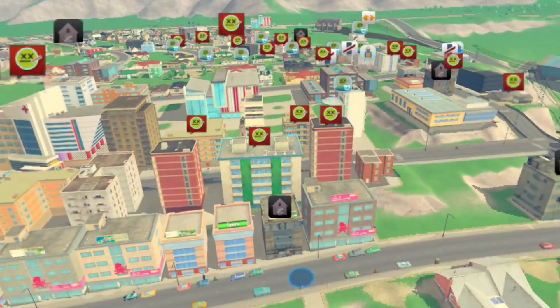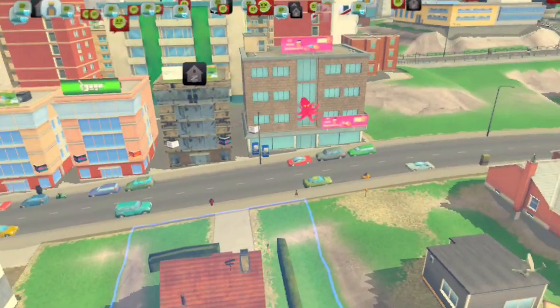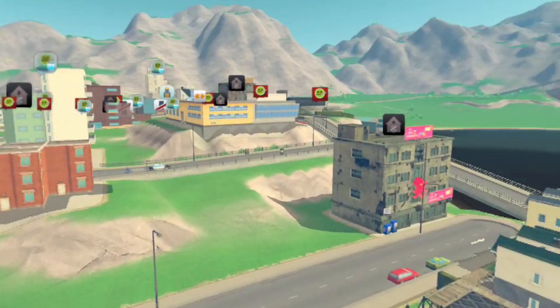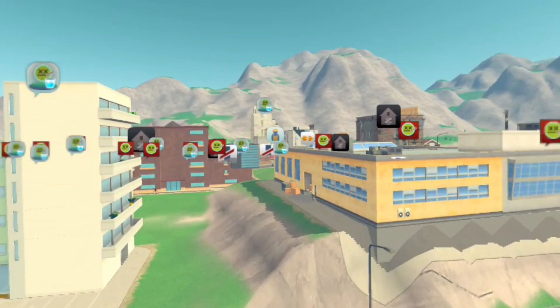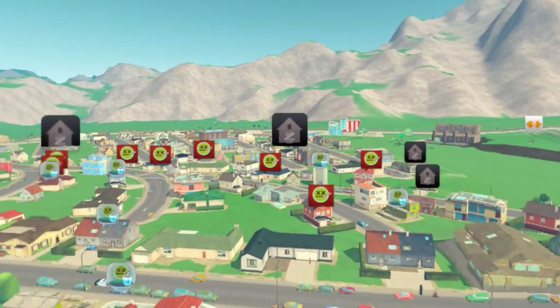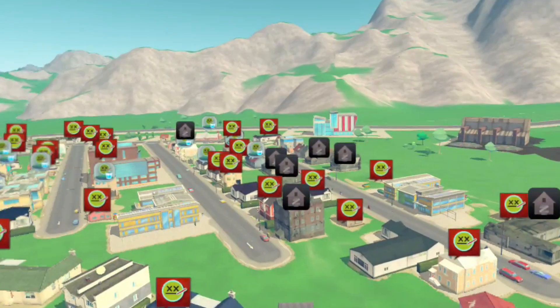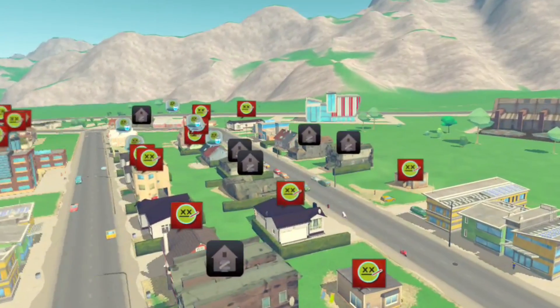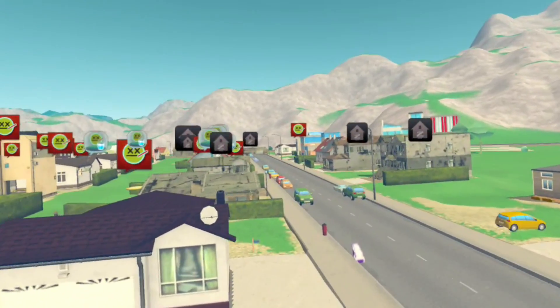I started this map with unlimited money and just started building. My overscaling led to commercial areas popping up with no one to staff them, so they quickly became vacant buildings, bringing down the overall property value. Even though I over-allocated education services, poor transportation led to a highly uneducated community. And finally, my water pump station was downstream from my dumping station, leading to some highly contaminated water. Basically my city quickly devolved into the dystopian society from Idiocracy.